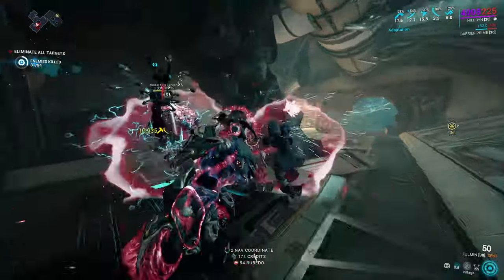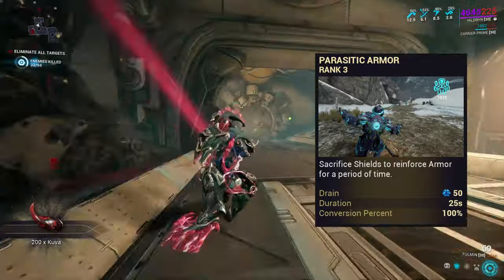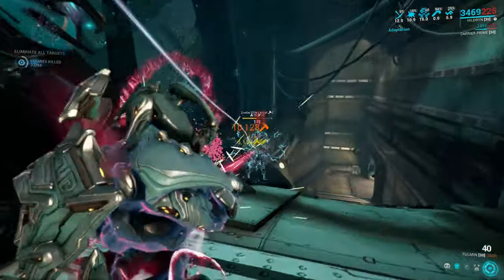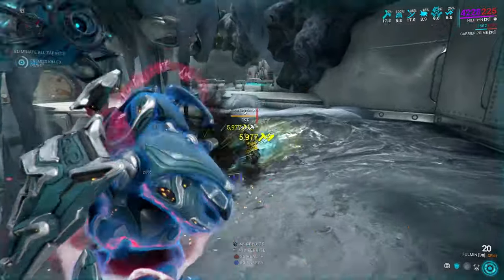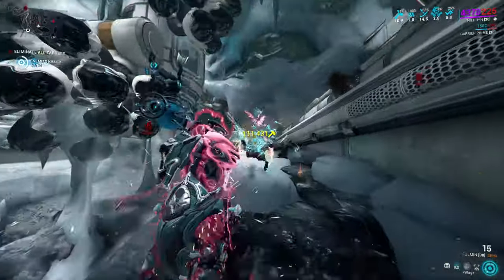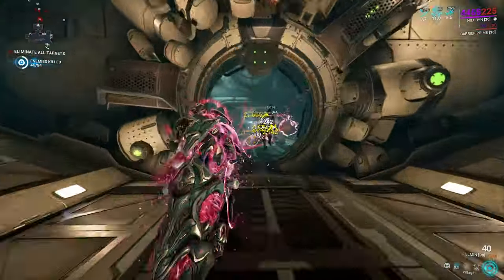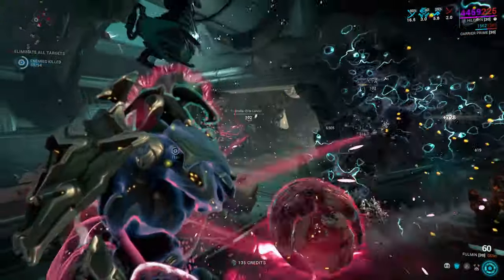However, there is one use case that makes practical sense: the Helminth ability Parasitic Armor, which converts your maximum shields into armour for the ability's duration. At base it's a 1-to-1 conversion, meaning if you have more than 100% strength, every point of shields is worth more than 1 point of armour. Because of this, a plus shield shard giving you 150 max shields would provide more armour than an armour shard would. This is doubly useful for abilities that scale from armour — Iron Skin, Warding Halo, Snowglobe, Mass Vitrify, Tectonics, and Rumblers all scale on strength and armour to determine the hit points of the ability. When combined with Parasitic Armor, shield shards give a bigger boost than either an armour shard or a Crimson strength shard in most cases. It's ironic — the best time to use shields is when you convert them into something else.